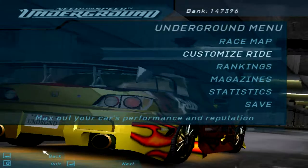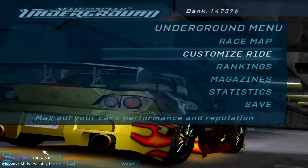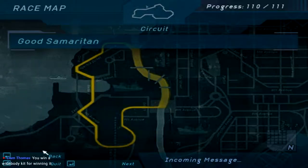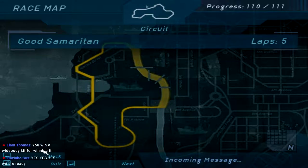Welcome to part 38 and the grand finale of Need for Speed Underground. This is the Moving Chicane, and today we're gonna face off with the Good Samaritan Challenge. I forget who has Samantha's car... and then Eddie, then Melissa. So let's do this.